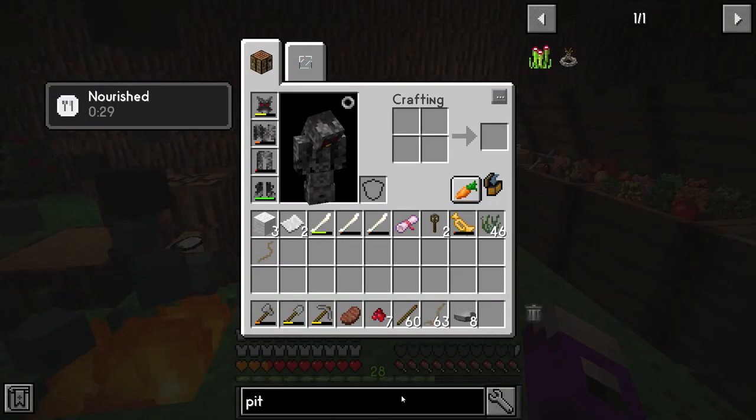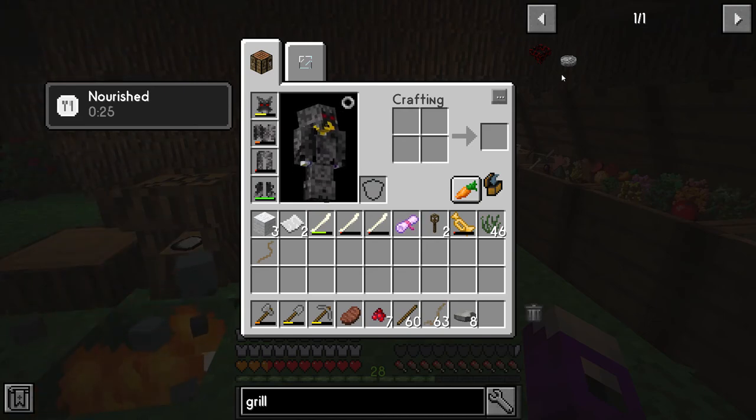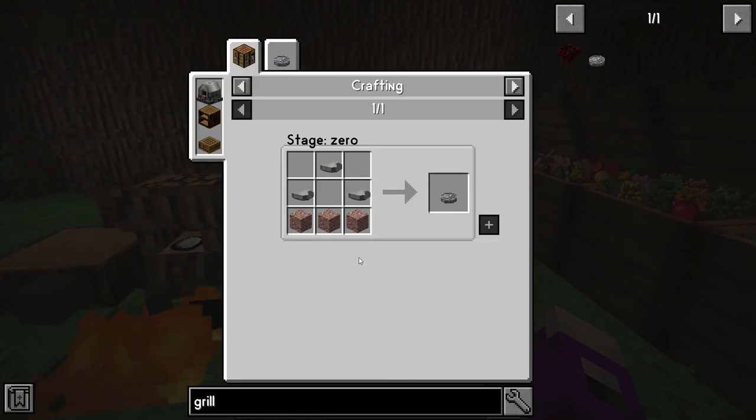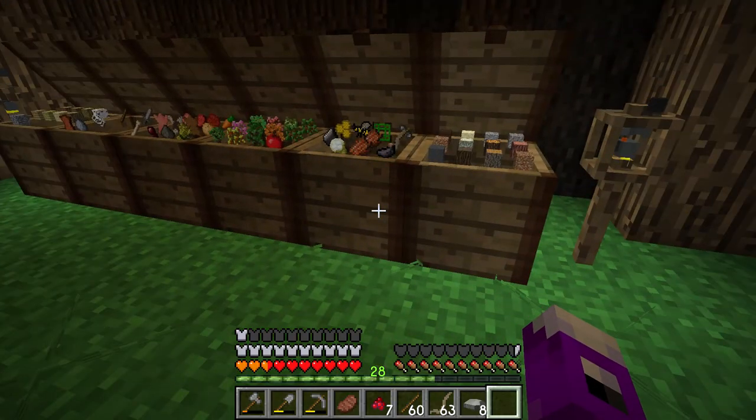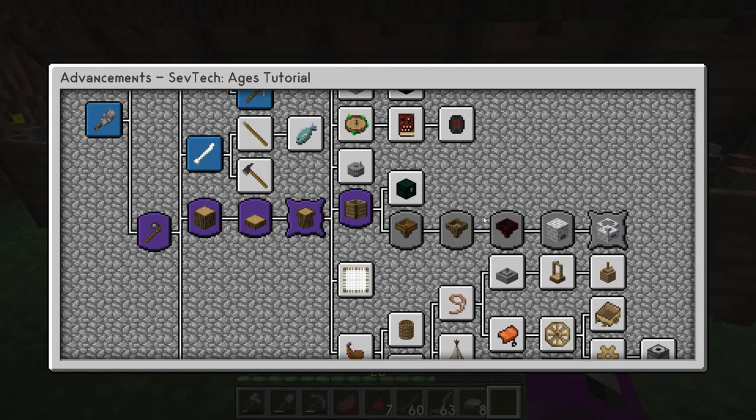Now that we've got that, we can do the grill. This is going to require some smooth stone or one of the alternate stone types. But in order to get smooth stone at this point in time, well, we don't have a furnace. So how are we going to do that? Well, our advancements tree helps with that.